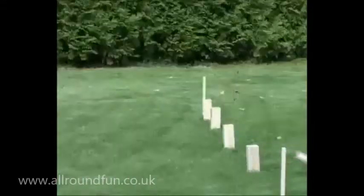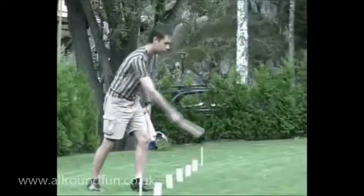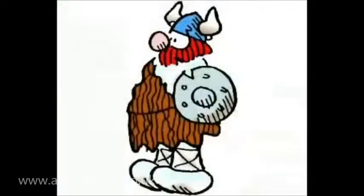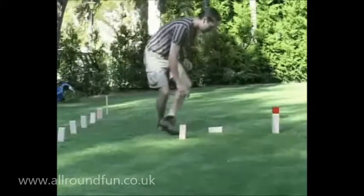The game is played using 6 round battens, which are thrown underarm at your opponent's knights. After 6 throws, your opponent picks up his fallen knights and throws them over into your half of the field, where they are erected where they land.